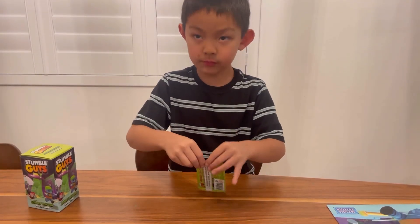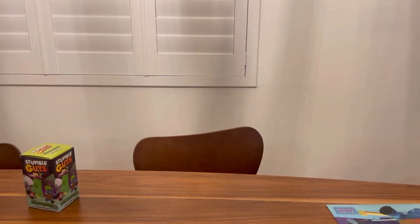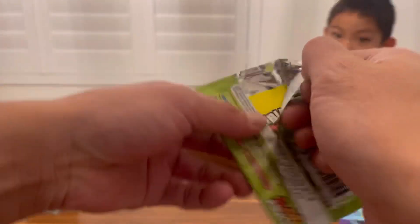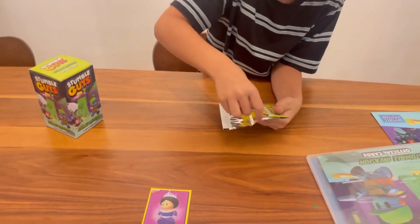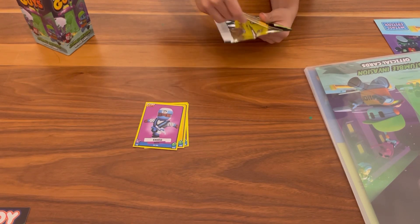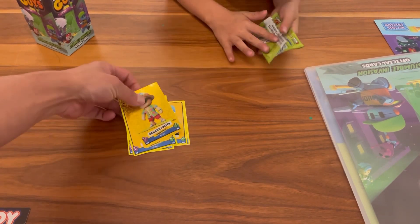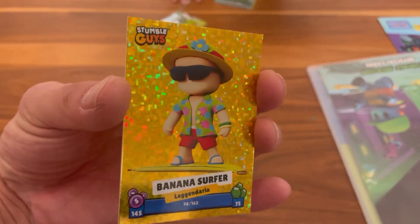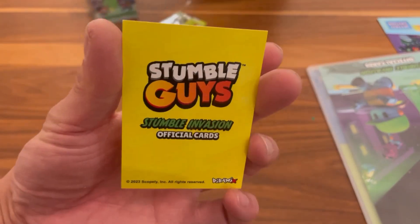Let's check out the Stumble Card Booster. These have the tearing things so I think you could just tear it. There you go. All right, so we got the first booster, let's see what we got. Two, three, four cards and we got one rare card. This is the Banana Surfer. It's a Hulk card. This is what the back looks like.